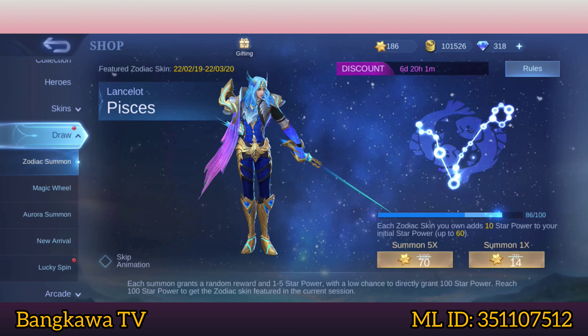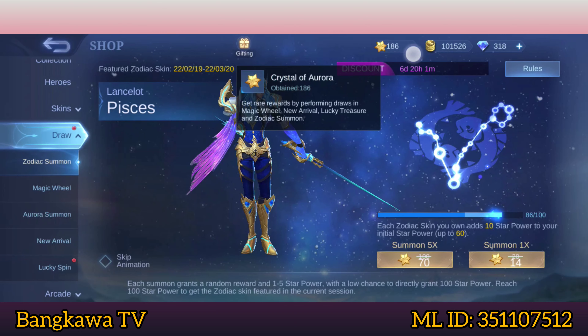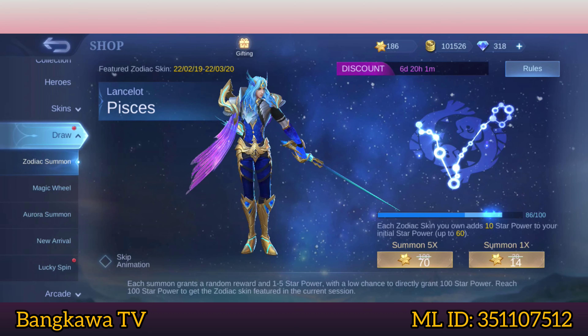So far, meron ako ditong 186 Crystals of Aurora mga Kabangkaw, na nakuha ko sa aking pagbili ng Monthly Epic Bundle. Magdodraw tayo ngayon at titignan natin kung ilan yung magagastos natin bago makuha itong skin ni Lancelot na Sojak Skin. And in addition, meron ako ditong 318 na Diamonds.